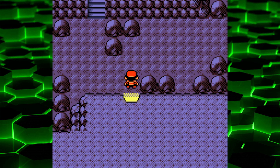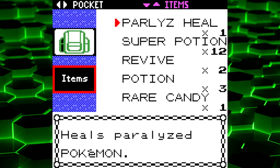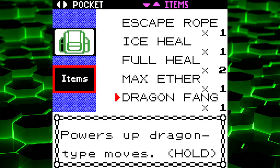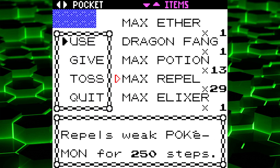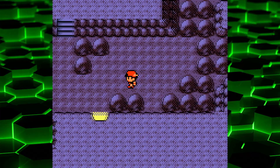We just have Victory Road to go through, and then we just have the Elite Four to take care of. So first things first, before we continue onward — while I'm clicking all the wrong buttons — let's go and use up our Max Repel.